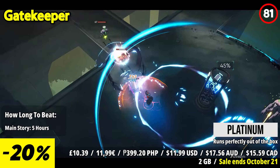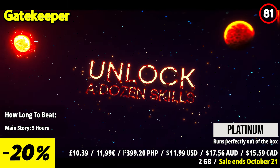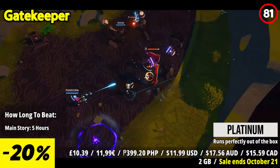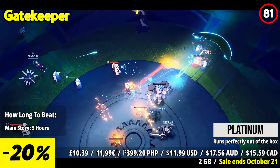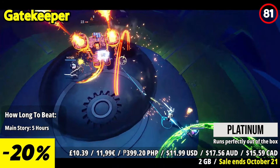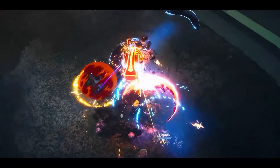Gatekeeper is a fast-paced roguelike where you embark on a mission to recover the stolen heart of the universe. As you travel to an unknown galaxy, you'll face hordes of mechanical enemies guarding planetary gates. Your goal is to locate the heart hidden in a quantum cage, with the keys held by ancient giants called the Sirens. Whether playing solo or with friends in co-op mode, you'll encounter a range of heroes to choose from, each with unique abilities and a vast number of collectibles and upgrades that make every run feel different.